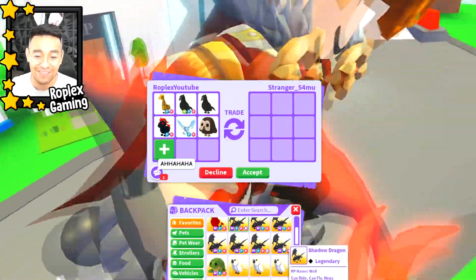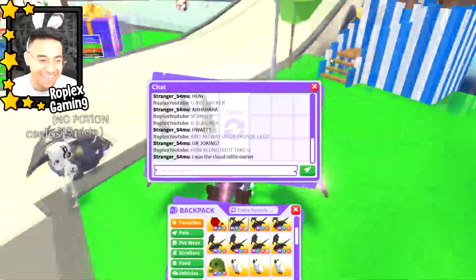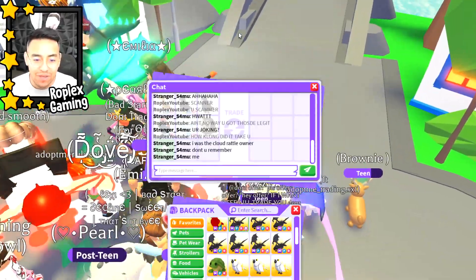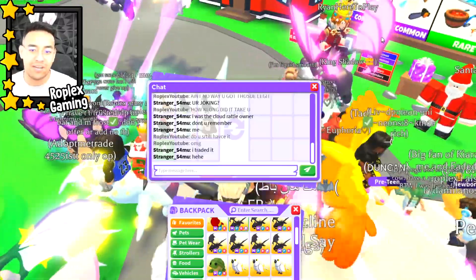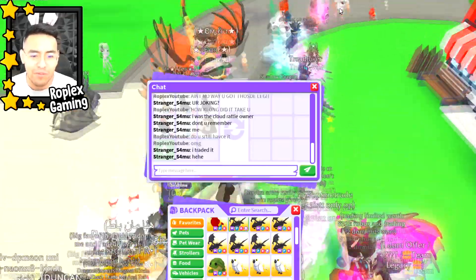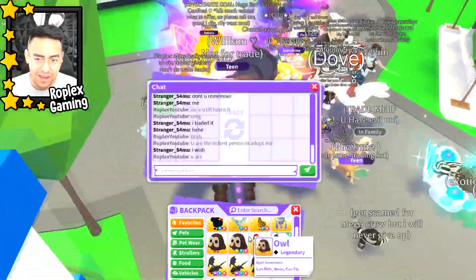There's no way he got that many without hacking or scamming. He says he was 'the cloud' — oh! Was he the person with the cloud rattle from a couple videos ago? That's probably how he got all those pets. The cloud rattle is literally worth so many mega neon shadow dragons — it's like this one legendary mythical item I've only seen once. I think this might literally be the richest person in Adopt Me. There was one guy called Fusion Indy with maybe nine mega shadow dragons, but I haven't heard of him in a while.